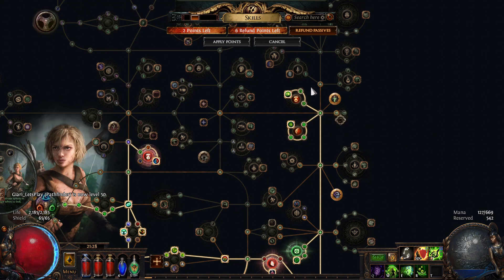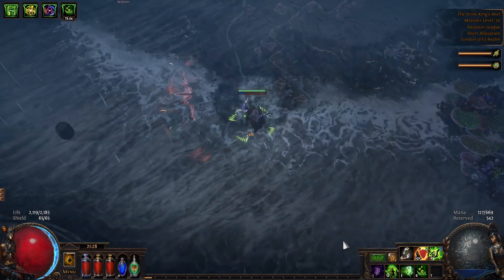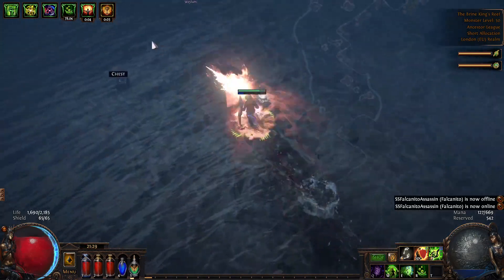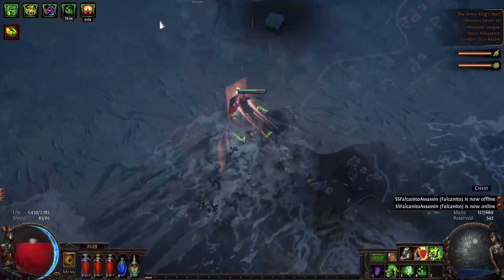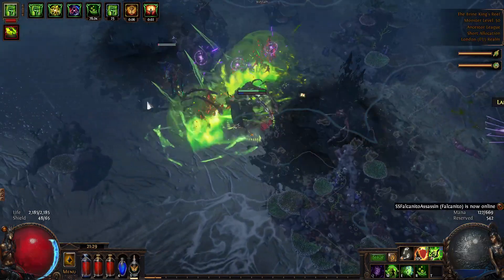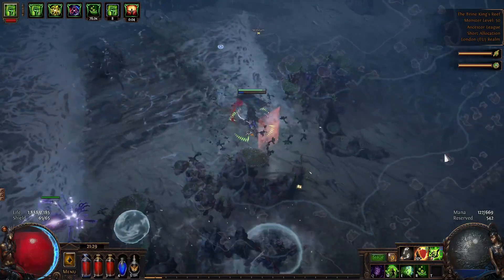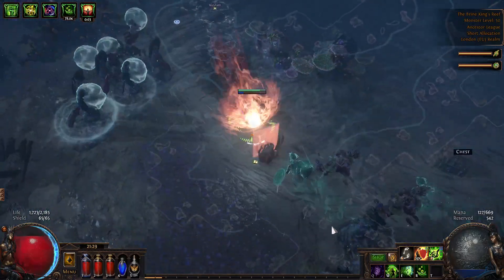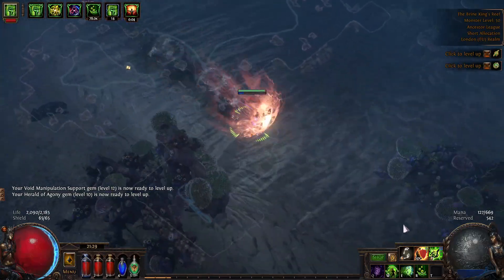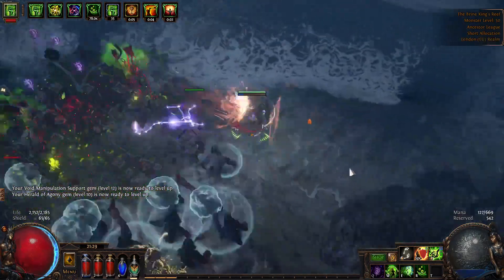Got ourselves two skill points. I'm going in here to get some Poison Concoction hits in. Looks like I'm unlucky today finding that entrance. Where in the world is that entrance? How did I miss that? There we go — and it's time for the act boss!